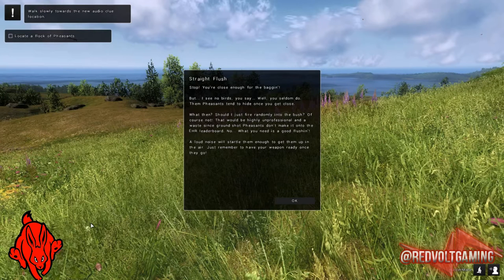What then - should I just fire randomly into the bush? Of course not. That would be highly unprofessional and a waste, since ground-shot pheasants don't make it onto the leaderboard. So we're actually going to be shooting them when they're in the air? Yeah. A loud noise will startle them enough to get them into the air. Just remember to have your weapon ready once they go. So it's actually like pigeon shooting, as such.